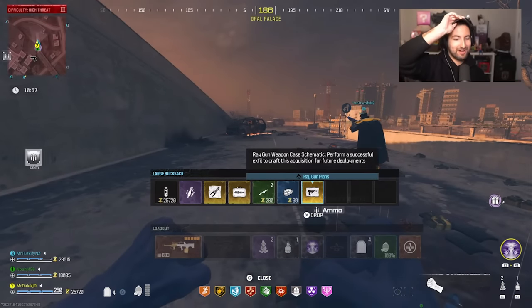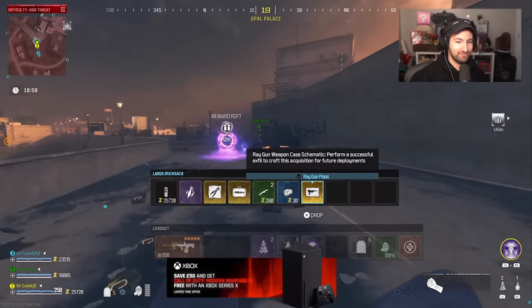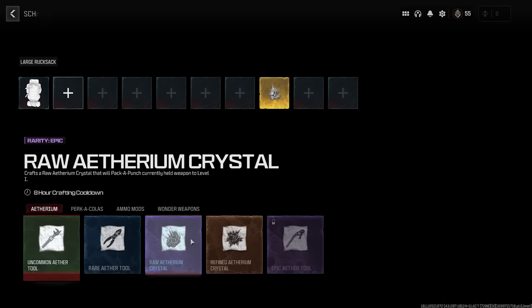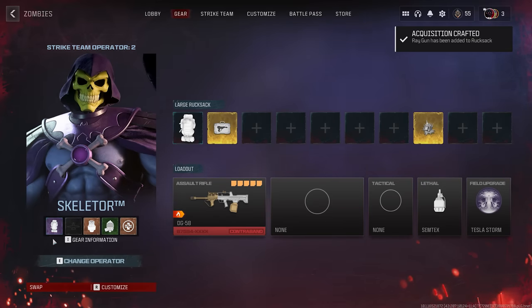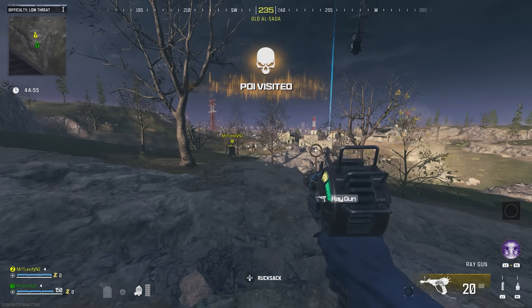You can see it right there: perform a successful exfil to craft this acquisition for future deployments. Once you have found it, exfil immediately — don't waste any time whatsoever. When you go back to the menu, simply go to your rucksack, then schematic crafting and wonder weapons, and you should see that you can craft the Raygun with that 48-hour crafting cooldown.